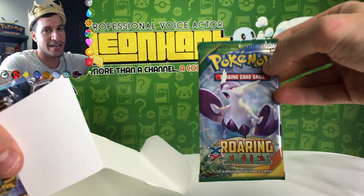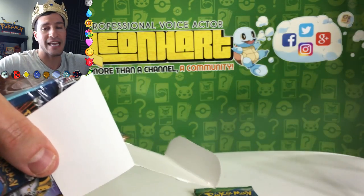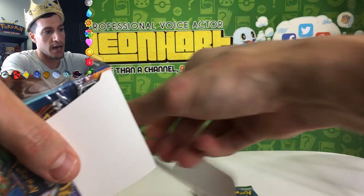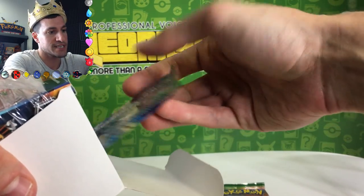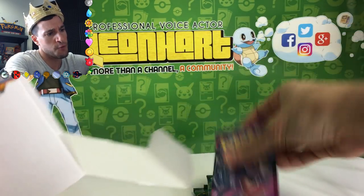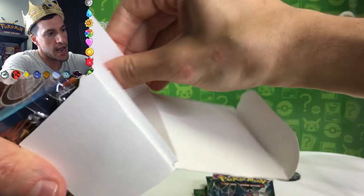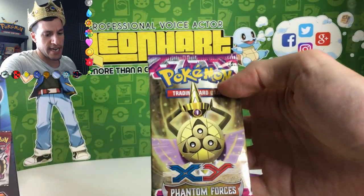A very nice Roaring Skies pack — here is a code, first come first get, let me know what you get in the comment section. I have links in the description to my Twitter, Instagram, and Facebook where I give away codes. Here's another Roaring Skies — and Evolutions upside down, Phantom Forces, and there should be a coin. Look at Pikachu, all sassy.